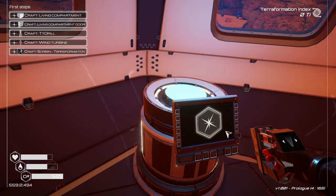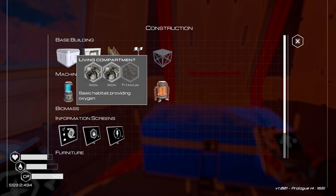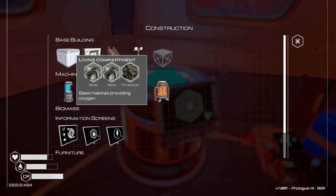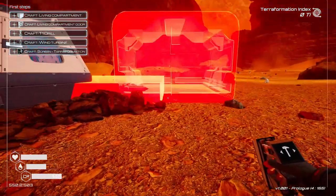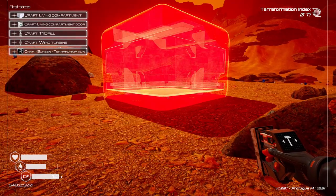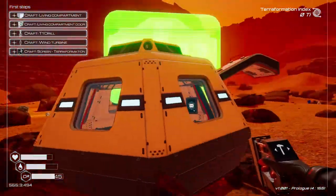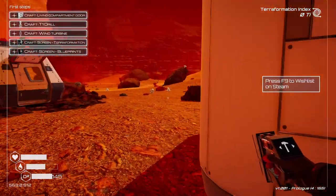Construction! Now equip it, and then craft a living compartment. Oh, that's what the Q is for — a living compartment, one titanium, I have that. Let's get all the things we have here. Living compartment — oh, I have to place it anywhere. How do I rotate? Can I rotate? No. I mean it's the only place over here where there's no ore. Okay, now I have to make a door.